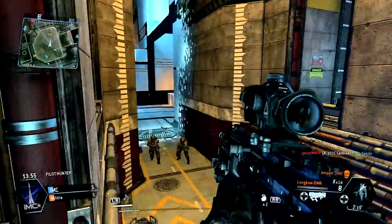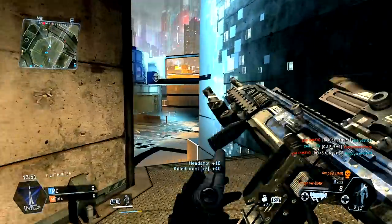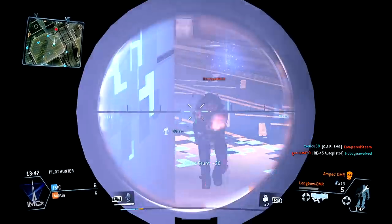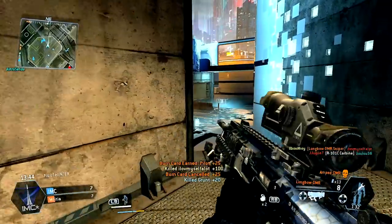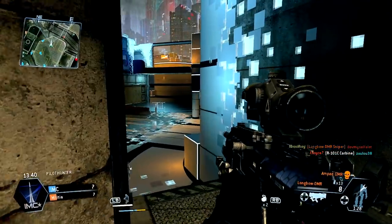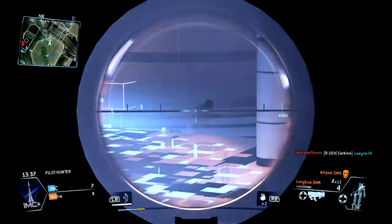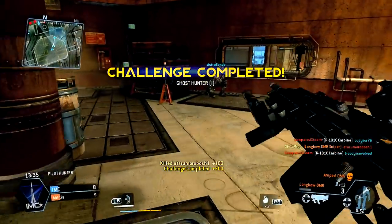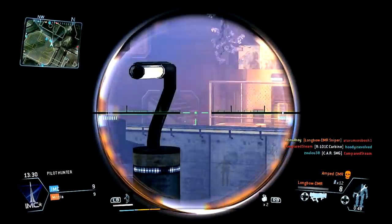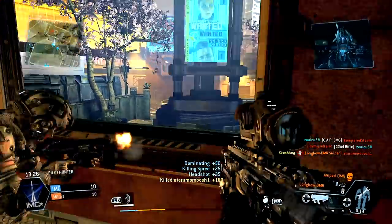Note that the AMP Longbow comes equipped with a special variation on the 4.5x scope — a unique sonar variant, highlighting enemies through walls in a similar manner to the Active Radar ability. Overall, your choice of optic is a personal preference, but I'd recommend the 4.5x zoom scope in most cases. The default 6x zoom is more difficult to use at mid-range, and the low-zoom AOG struggles with precision over longer engagements, so the middle option is perhaps the best balance.